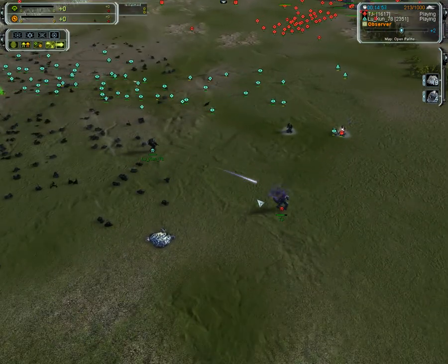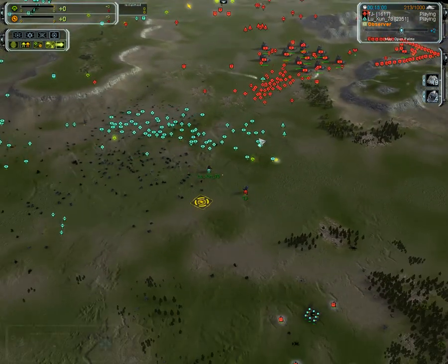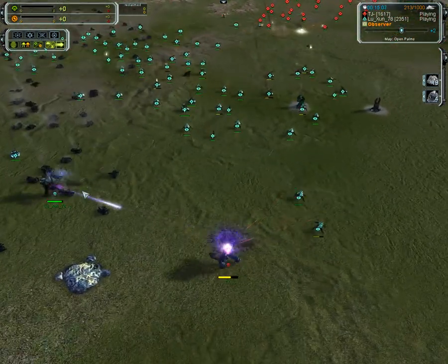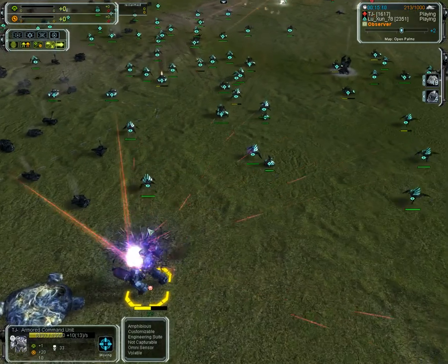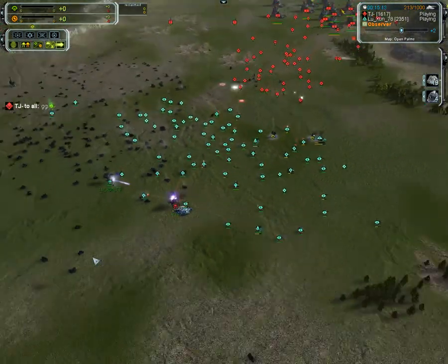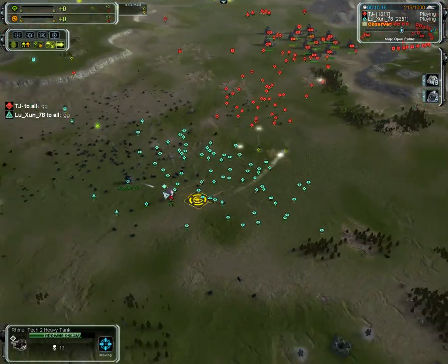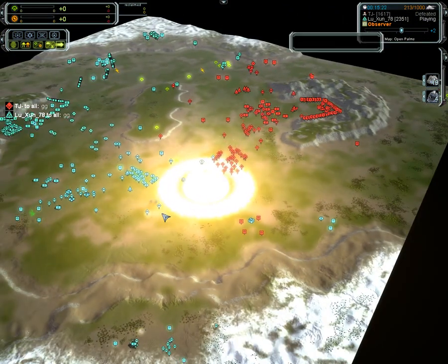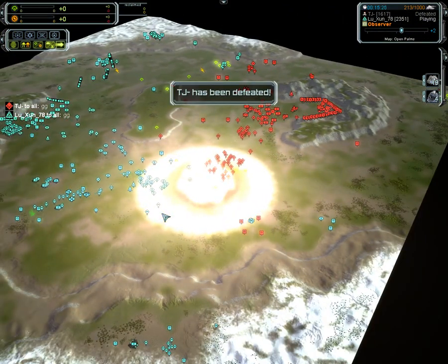And now it looks like TJ is going to be isolated from his base, and those units will not be able to save this ACU. And a pretty good game — 15 minutes against Lushan on Open Palms is not bad at all. A pretty good game for both players, and I'm looking forward to seeing you.